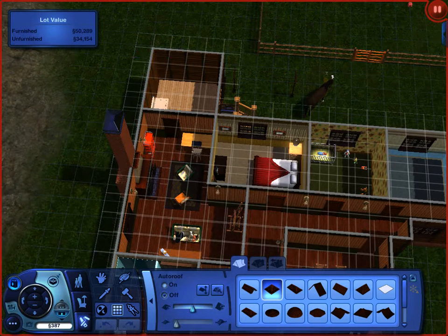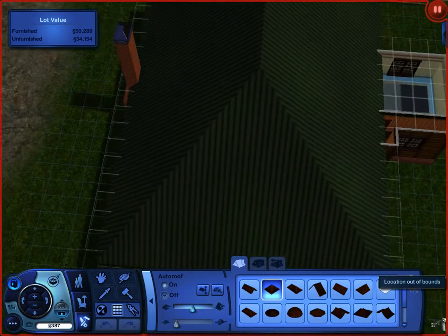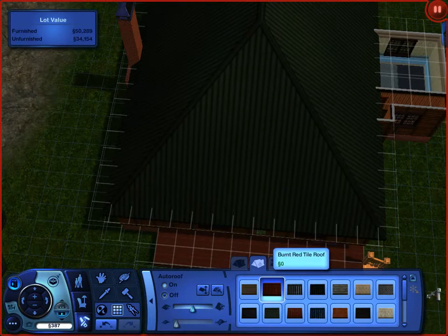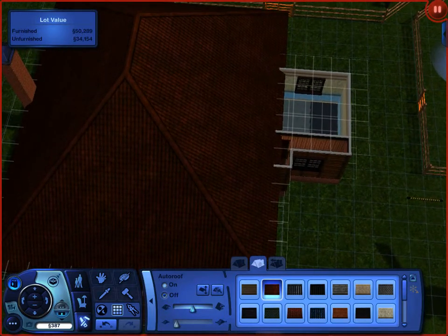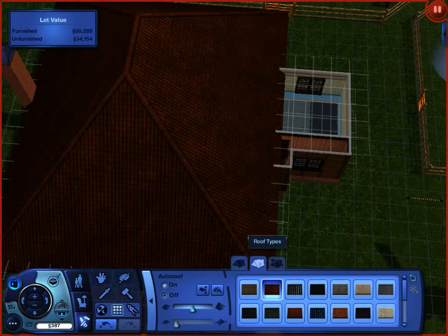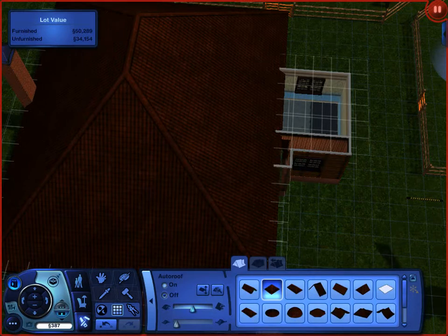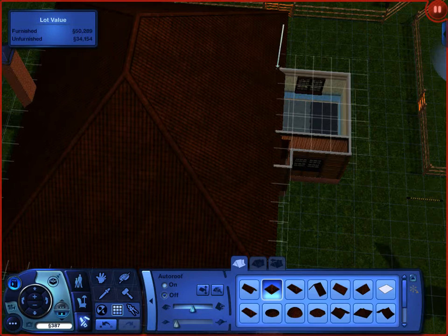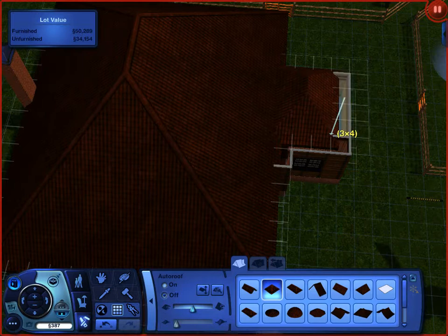Did I delete the roof to this thing? I did. Let's go ahead and fix that real quick. There we go — it looks better. I've got to check how much this will cost me. I'll have to see here when I'm done. I don't think it will cost me anything, but I'm still kind of worried about that.